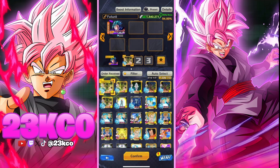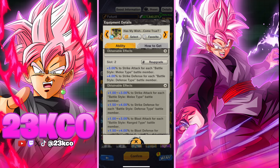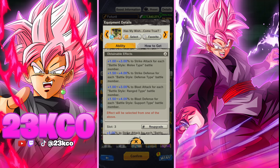The first equip I recommend is 'Has My Wish Come True' — this is a sleeper equip. It's very easy to attain and it gives you raw damage stacks. For example, slot two says three percent to strike attack for each battle style melee type battle member. Since we're going for ranged equips, you will have to re-roll this equip for ranged stats — it is available to do so. I don't have a ranged one yet since I was running it on a strike-based team, but you can get it as a ranged style equip.